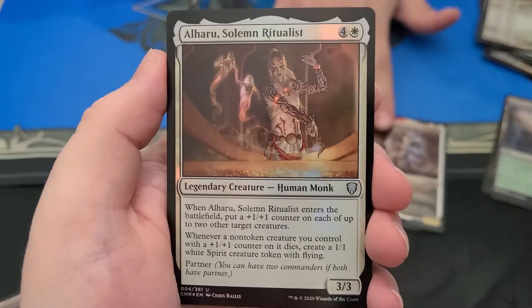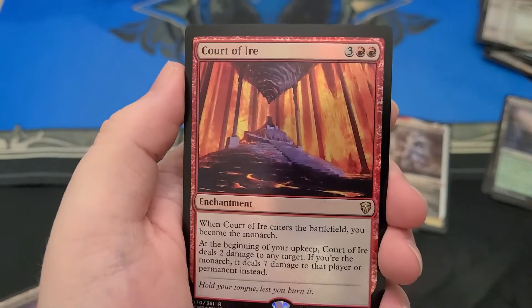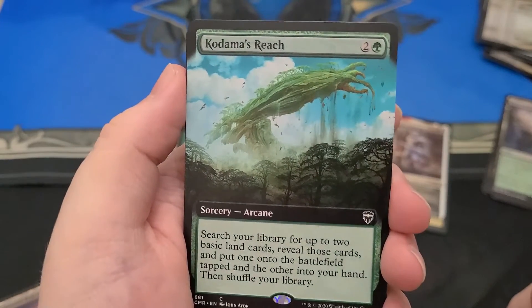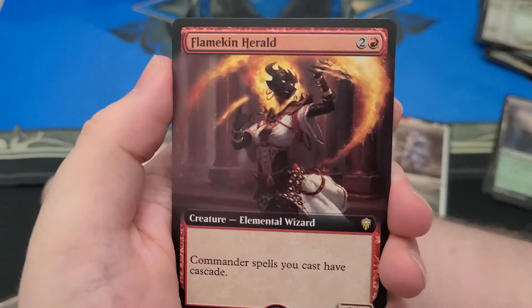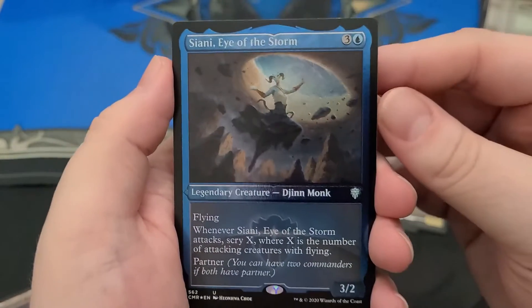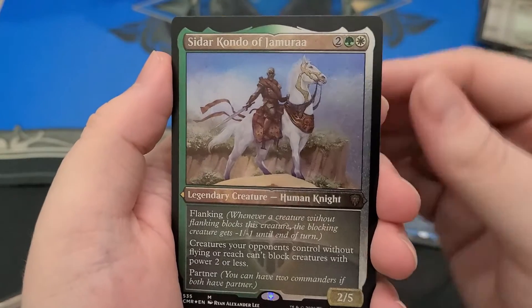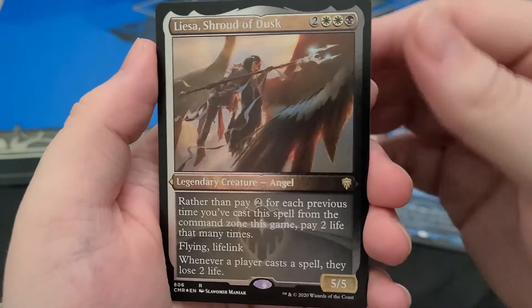This is a really red pack for your Etched Foils — a lot of red cards in there. Court of Ire. I think all those Court cards are broken. That one was reprinted again — I'm glad they pushed Monarch; that's one of my favorite mechanics in all of Magic. Full Art Kodama's Reach. Full Art Flame Kin Herald — give your commander Cascade. Etched Foil Siani, Etched Foil Siddhar, and Etched Foil Licia.